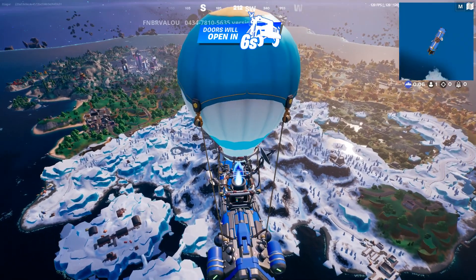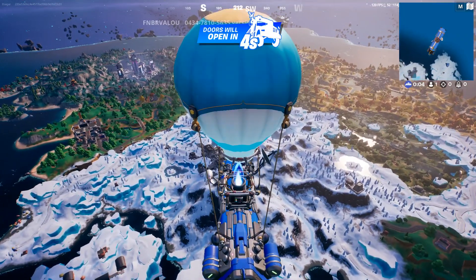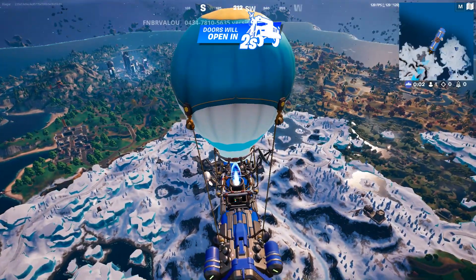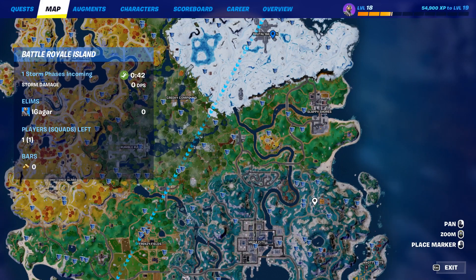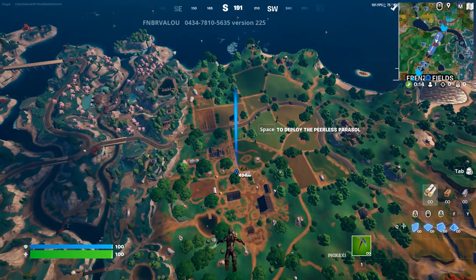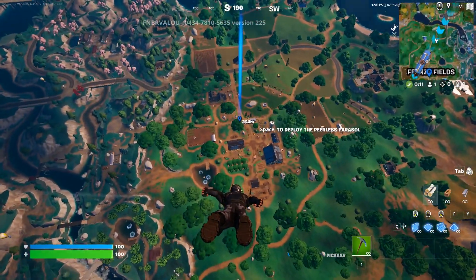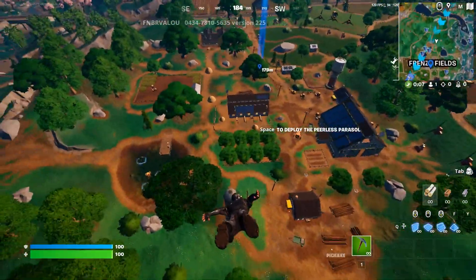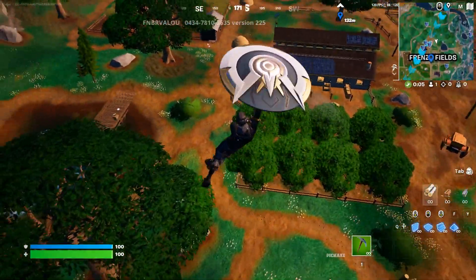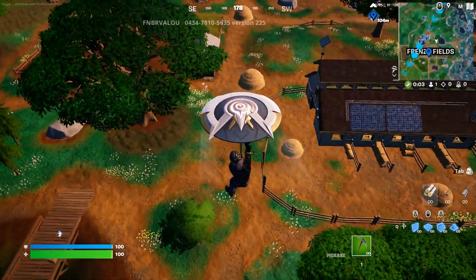The quest requires you to land at different named locations. Named locations are locations like these, which are named on the map. You need to land in different ones — once you land in one, it'll count as one out of five.